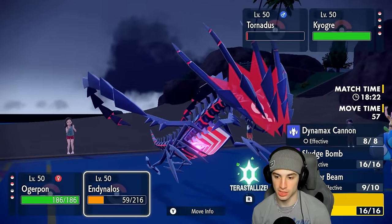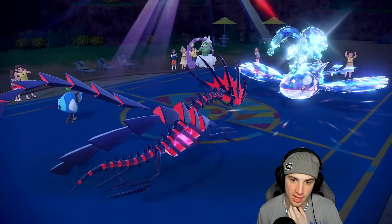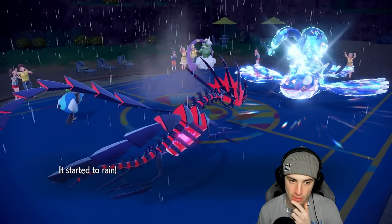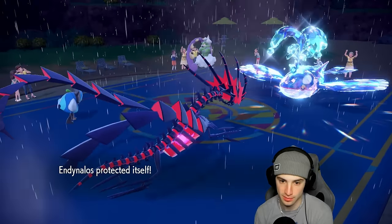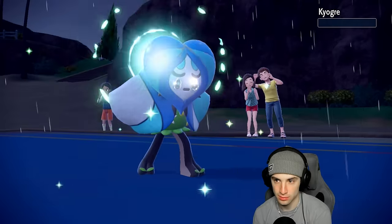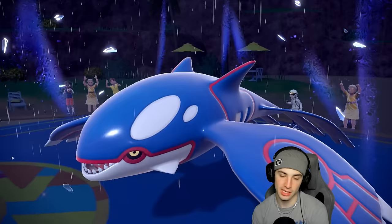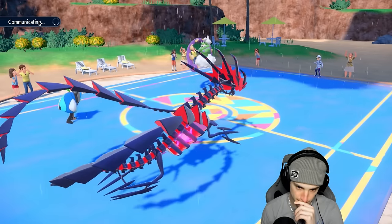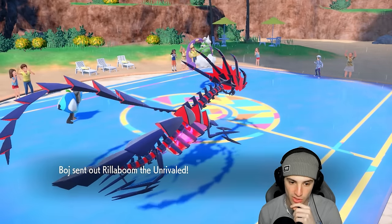They go Rain Dance, set Tailwind. I'll go Horn Leech here and just Protect. They get Rain Dance off. Now they go for a Water move — I'm Water Absorb so that's fine. How much damage can Horn Leech do? Enough! Big time KO for us and a big time Protect. They can take some speed control. I could maybe swap Eternatus and save it — 200 speed is really good for us, and especially for the back end once Trick Room ends it could be really clutch. But now they're going into Rillaboom.